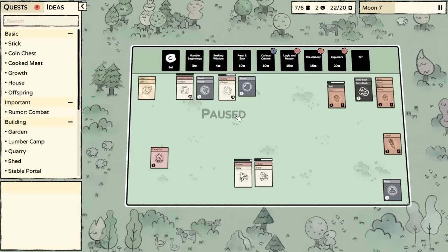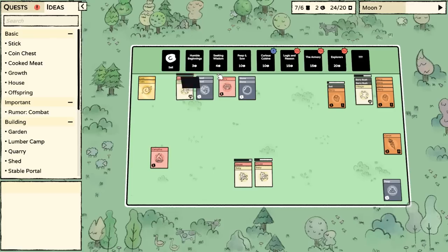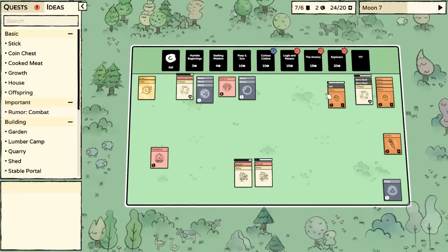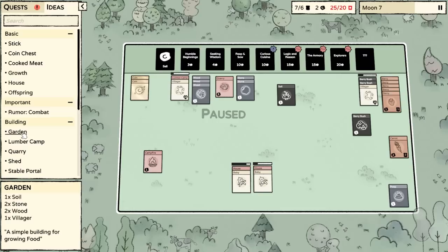Can I raise the card cap? There are ways to change the difficulty in the game too. The question was how much replayability does this game have? It does seem like a game where there is perhaps what you would call a meta in the end. I think Reap and Sow is going to be our best bet here. What we need to create is a garden — we're going to need one soil, two stone, one wood, and one villager.